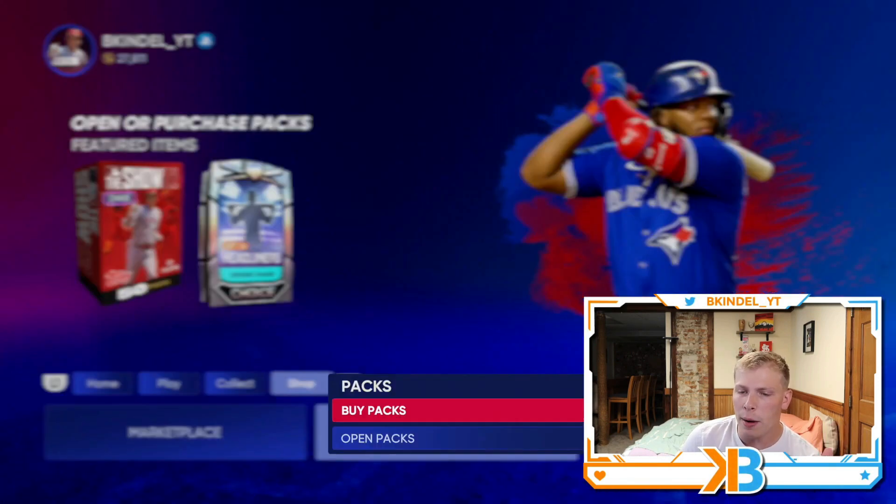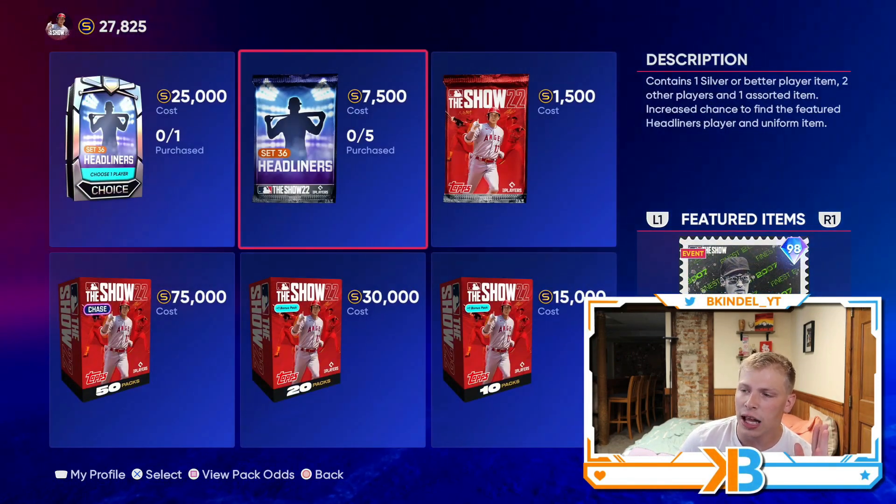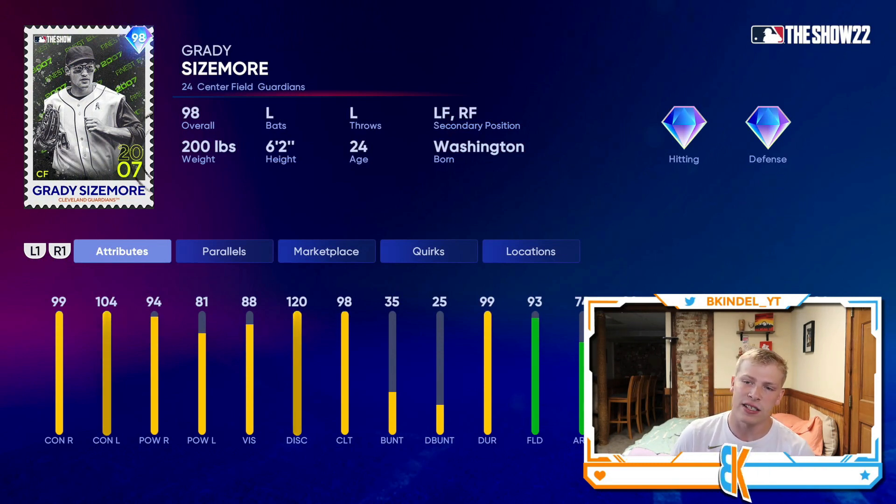We also have a new headliner with a 98 overall retro finest card — great swing in the game, 99 and 104 contact, 94 and 81 power, 93 fielding with 82 speed. He looks like a decent card and I think he will play on a lot of teams. His stats are going to play so much better than they look because of that swing, and I know a lot of people loved his card at the beginning of the year.